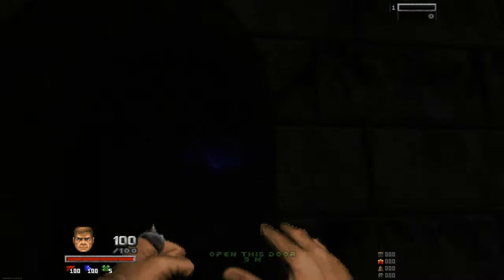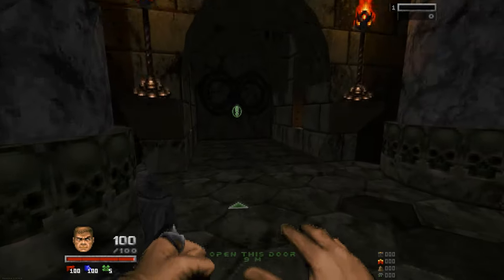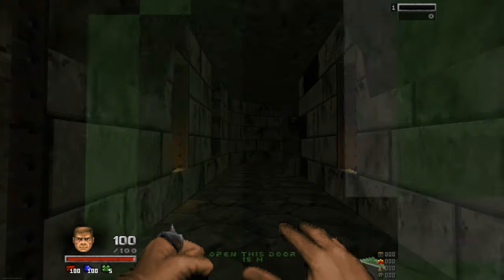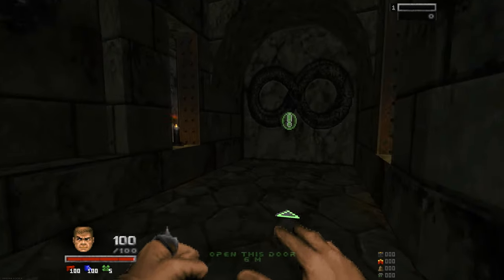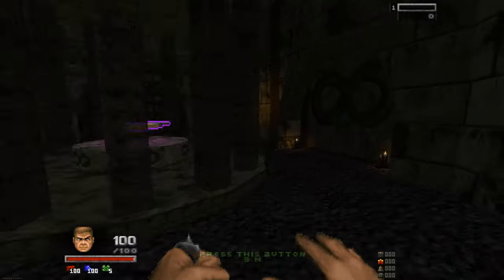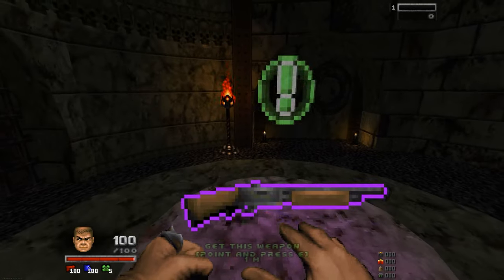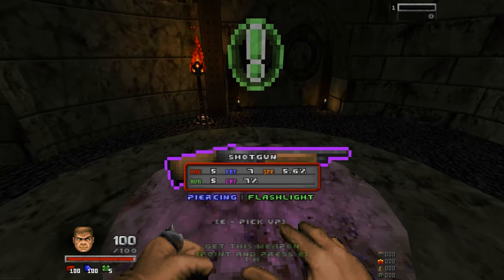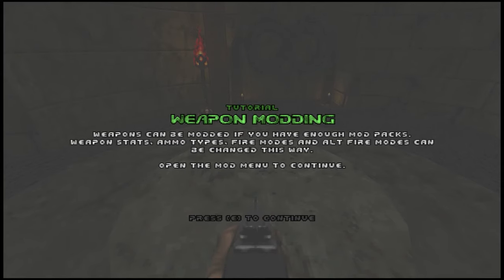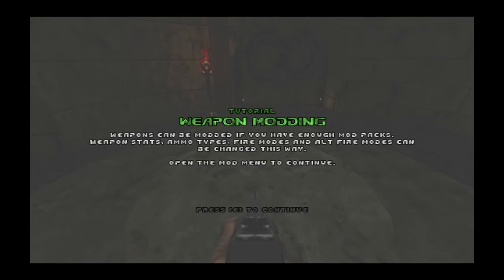Okay, what is that? There's some weird stuff. Yeah, I can't jump — I forgot about that. Does that go through walls? I think it's supposed to do that actually. Here we go, some candles. This is honestly a pretty good looking mod for Doom. Oh, the shotgun — I want that. Can we not open it? Is there an invisible wall? It's just that... okay. Weapon modding: weapons can be modded with mod packs; weapon stats, ammo types, fire modes and all fire modes can be changed this way.